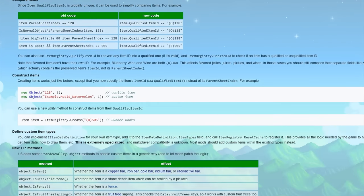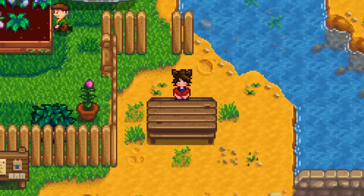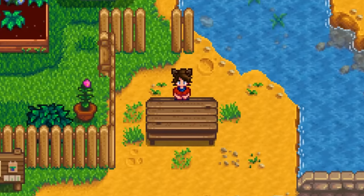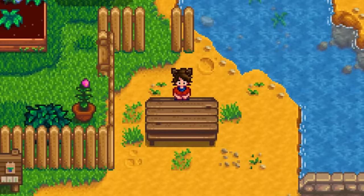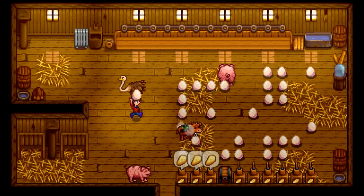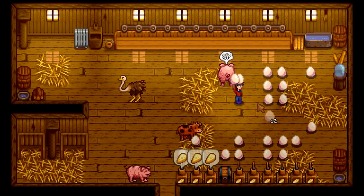Changes include things like updating internal item IDs, adding new object methods, and adding new assets that are easier to adjust than before. I'm not a modder, so most of this is gibberish to me — if you're curious about that part of the update, it's worth a look yourself; the link will be in the description. On the other side, here's all of the notable updates you might notice in the vanilla game.